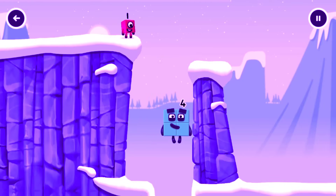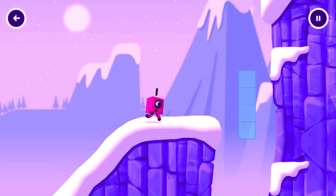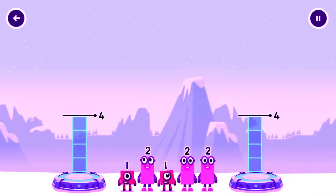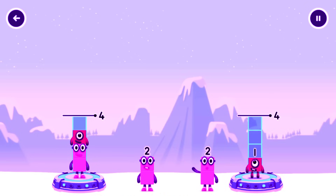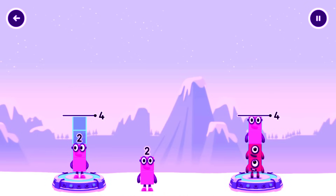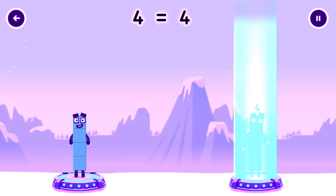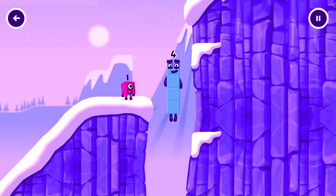Two, two, two, two — amazing! How can we get across there? Tap here to help. Share the number blocks evenly to make two groups of four. Two, two — you cracked it! Two plus two equals four. I am four, have we met before? Good job!